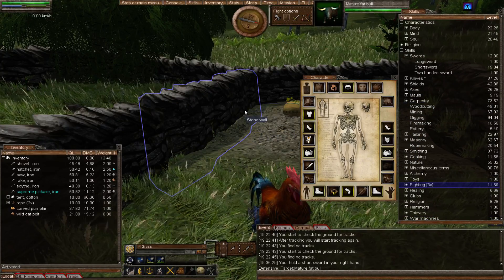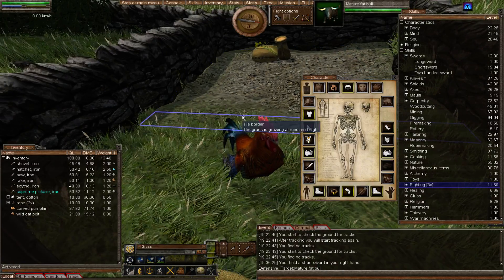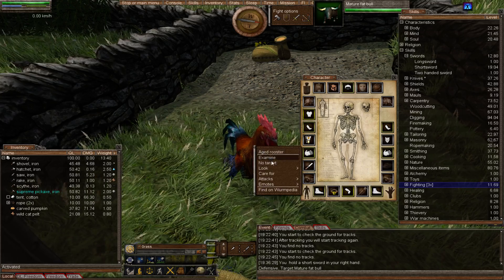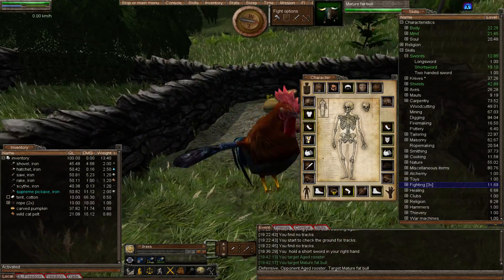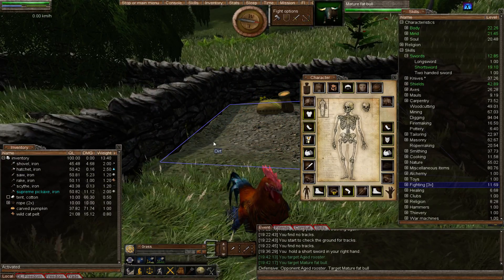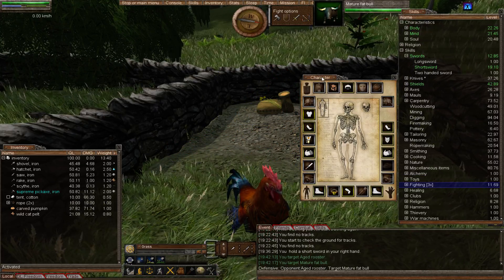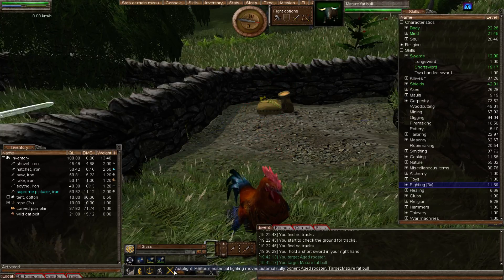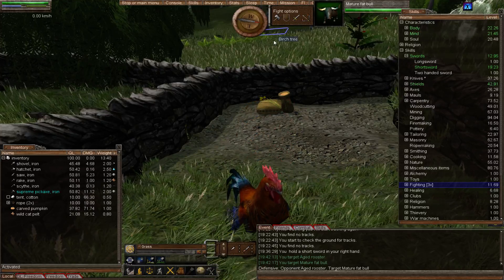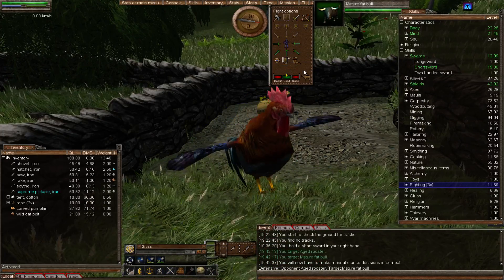We're going to take a look at what options you get when you actually enter combat. I'm going to attack Mr. Rooster but then quickly switch to attacking the ball - what that will allow me to do is bring up the combat options. At the moment we're on auto. When you're on auto you don't get the combat options, so if I click it off so it goes to manual - here we are, here's the combat window.